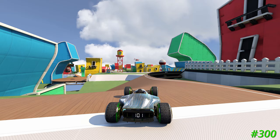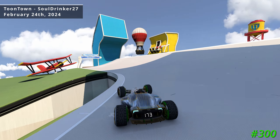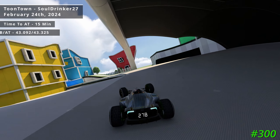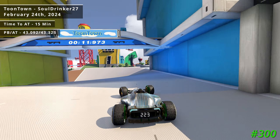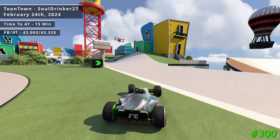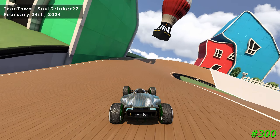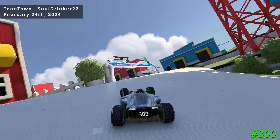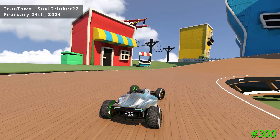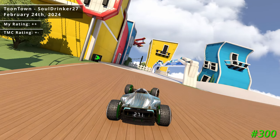My 300th author medal came on the following day on the track Toontown by Soul Drinker 27. I spent roughly 15 minutes on Toontown to gather the author medal and finished with a time of 43.092, about a quarter second faster than the author medal time. I found both the route and the scenery on Toontown to be fantastic — the route's usage of plastic and wood and the high contrast between the grip of both surfaces made it a very enjoyable experience. Once again this track received a plus plus from me and a neutral from the community.